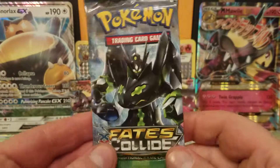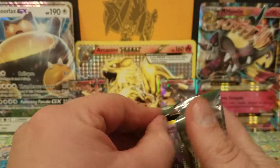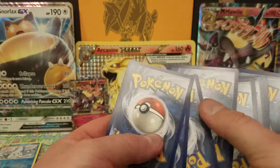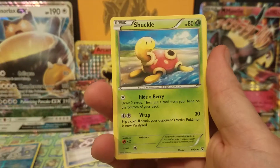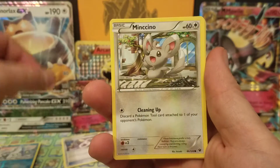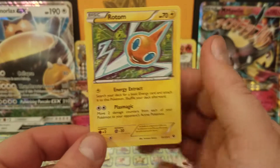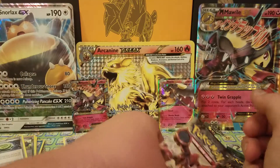Setting those over there and going with a Fates Collide — with Zygarde 100% on the cover. Feels really weird doing this video because my wife's in the back room and can hear every stupid thing I say. Another code card. We have Helix Fossil, Omanyte, Shuckle, Chaos Tower stadium card, Gothita, Weezing, Minccino, Volaby, Larvitar. The reverse is a Trainer N — cool looking card. The final card is a non-holo Rotom.